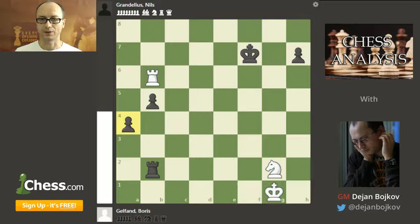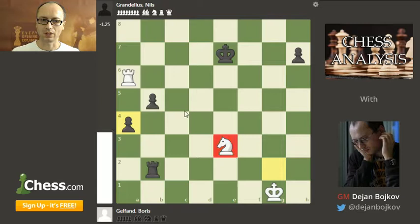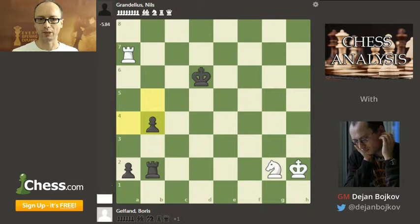Interestingly, roughly a year ago Gelfand lost a similar endgame of knight versus three pawns against Radjabov. Here too he couldn't save himself. At first he played quite well — Rook a6, and on King e7 he jumped with the knight on a3, which was the right thing to do. He needs to coordinate his pieces to fight those pawns, and he shouldn't go pawn-grabbing. If he goes Rook h6 and takes the h7 pawn, the a and b pawns will march forward and become queens — nobody can stop them.